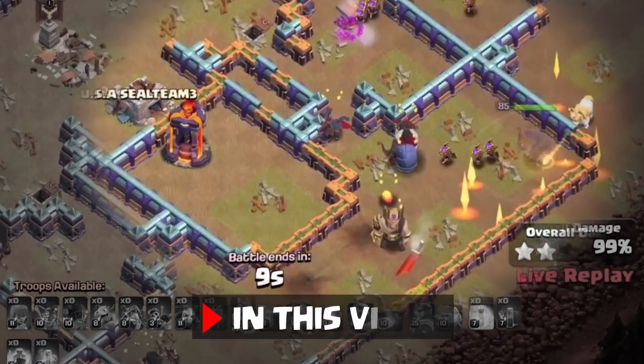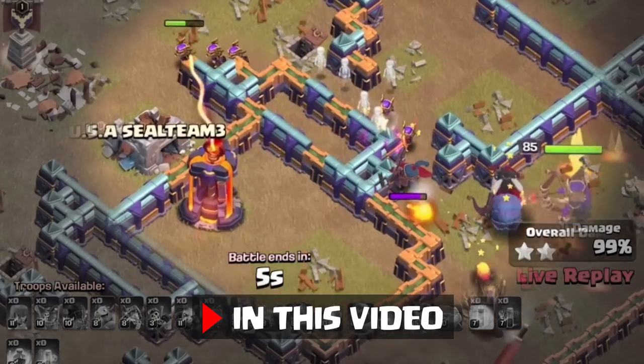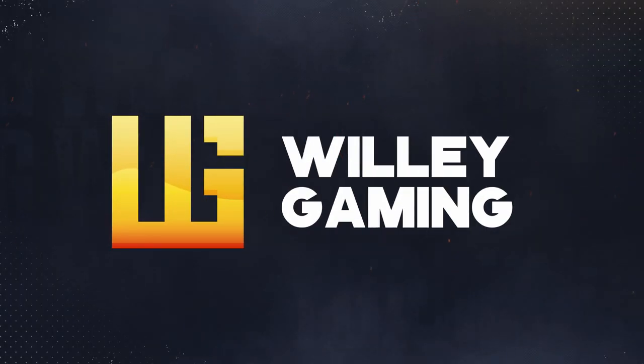I don't know why she's going that way instead of following the other archers. Eight seconds left. Can she? Oh, she's going to beat on a wall. Why didn't she go around? The queen is throwing. Hey there, Clashers, and welcome back.